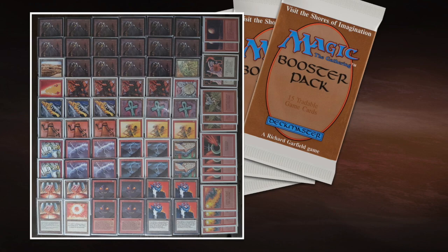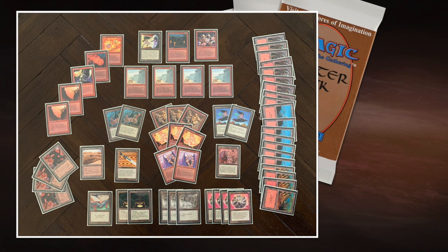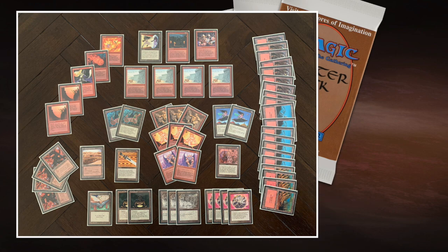Now let's take a look at my deck, Flying Elementals. This deck just puts a smile on my face. I'm here in the Netherlands, sitting in my little study, and I've been kind of cooped up for a year because of all the pandemic regulations. I'm healthy and my family's healthy — that's the most important thing, so I'm not complaining. But I was trying to find a way to go on holiday when I'm not allowed to go on holiday, and that's when this idea hit me to build a holiday deck.